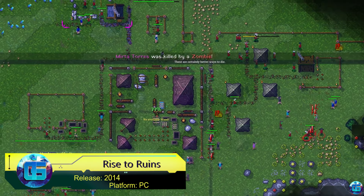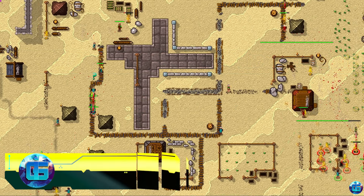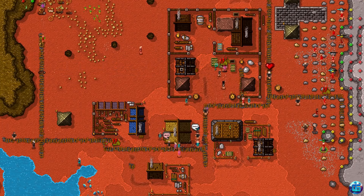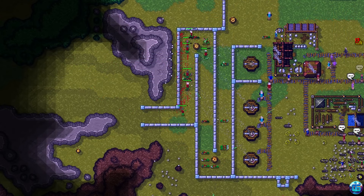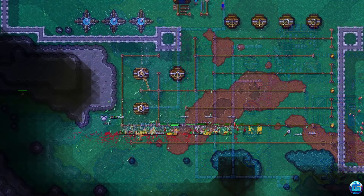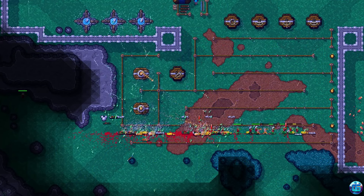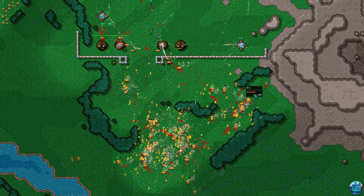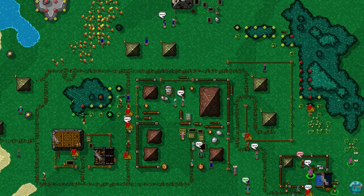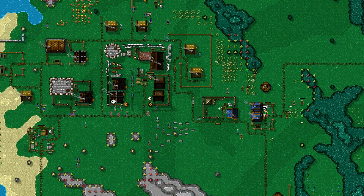Rise to Ruins is a successful blend of a god simulator and city building. Starting with a handful of settlers in a barren land, the player must gradually create a reliable and well-protected settlement capable of safeguarding its inhabitants from the outside world. However, you'll need to worry not only about external threats, but also about internal problems. The game features a fairly high level of difficulty, several game modes, and special divine abilities that can help ease the lives of your followers a bit.